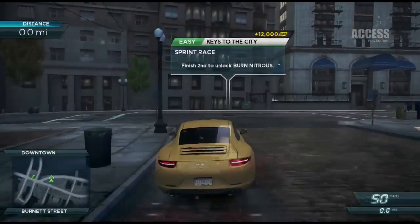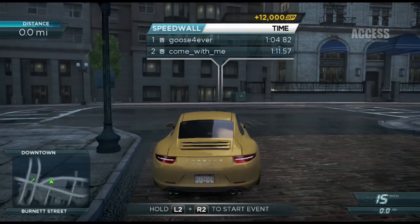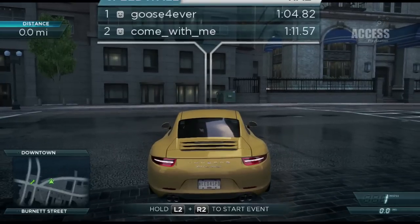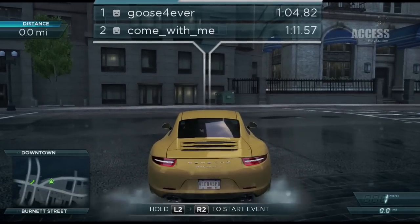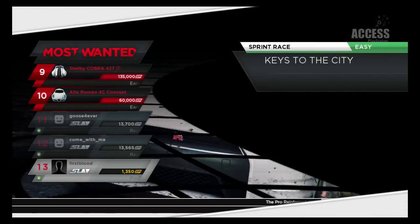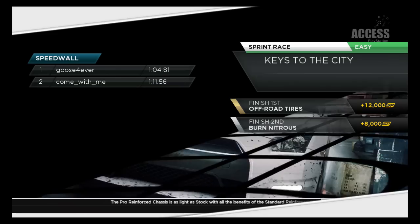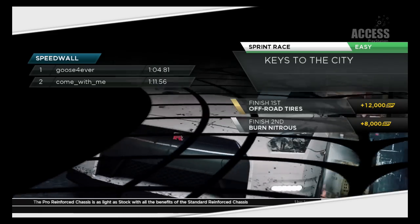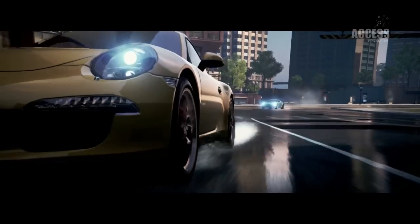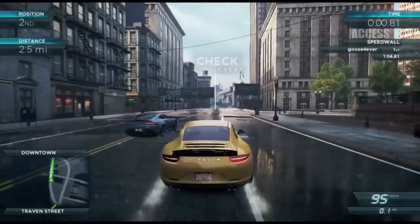We've actually pushed all of the player comparisons directly into the heart of the game. So you don't come out of the game to see how you've done against your friends. You come up to a race start, hold L2 and R2 down together and the race will start. This is the first race — it's telling you if you finish first or second you'll get Burn Nitrous, and if you finish first you'll also get the tyres. So you're there racing against the V12.